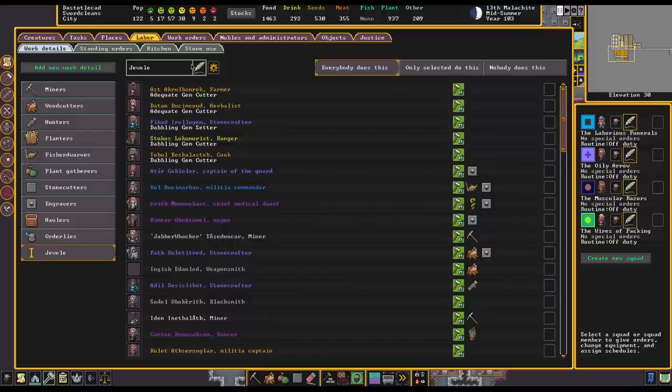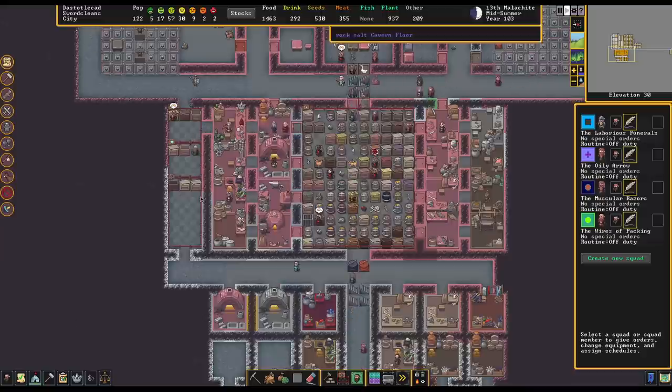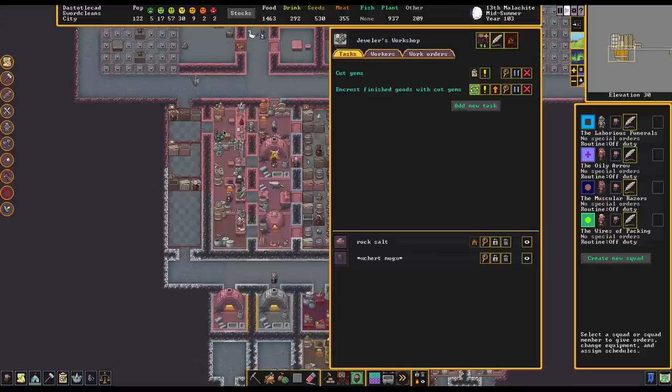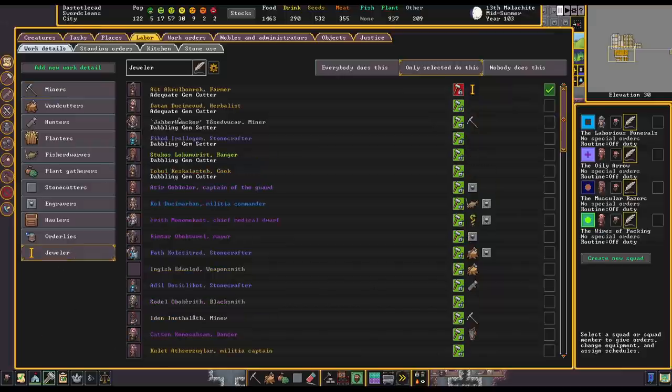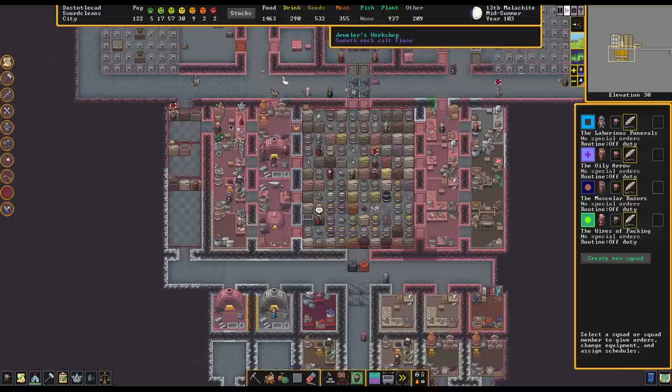I need that repeat to be a little faster. Jeweler — adequate gem cutter. Let's just pick you at the top. You are now specialized — all you ever do is this, and only selected to do this. So in theory, only this one person, once the job recycles here — only this person should show up in here, and this is all they should do other than take time off from time to time.